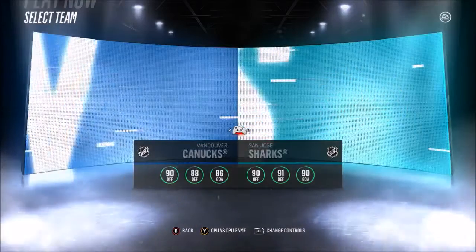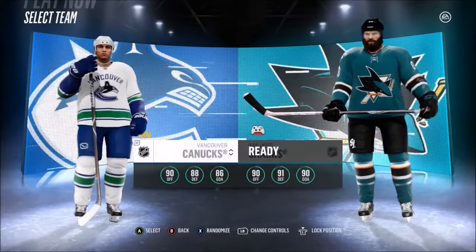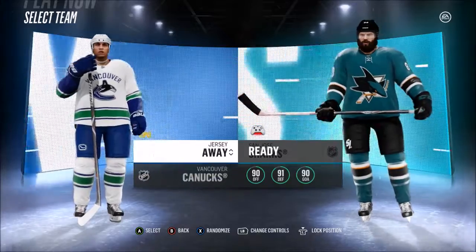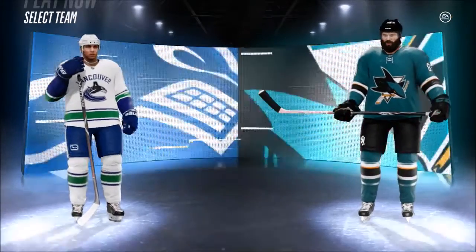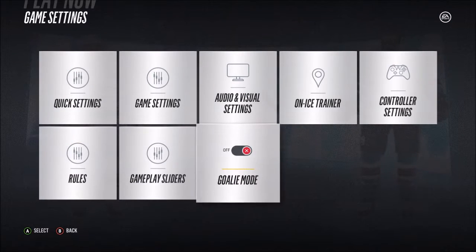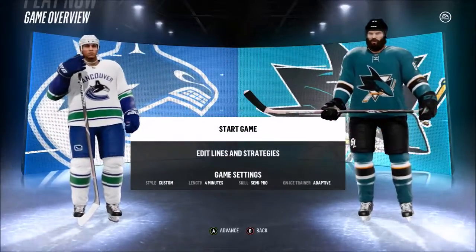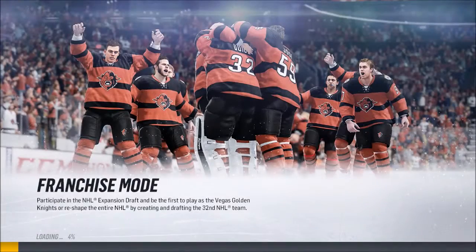I'm gonna be San Jose vs Vancouver Canucks — why not, this is just a demonstration. You gotta go to game settings and turn goalie mode on so that you're playing as the goalie. That's the key thing. Just start the game and it'll load right in.